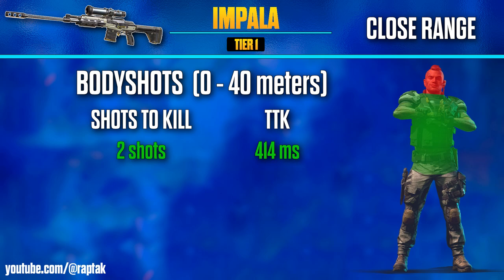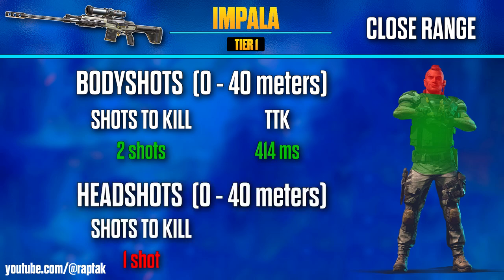However, for headshotting at this range, we only need one shot to the head to kill. So if you've got a player up in your face when you've got the Impala, your best shot would be to try to headshot him before he guns you down. For the headshot TTK, that means we've got a 0 millisecond TTK.